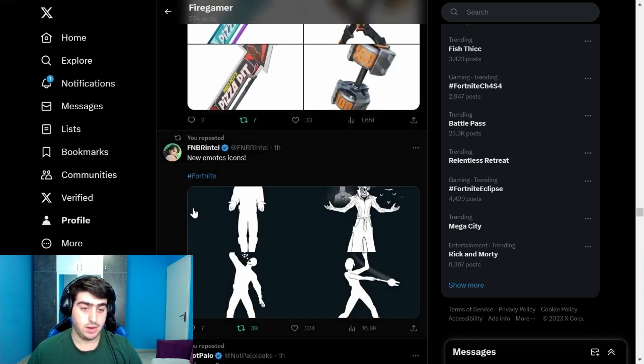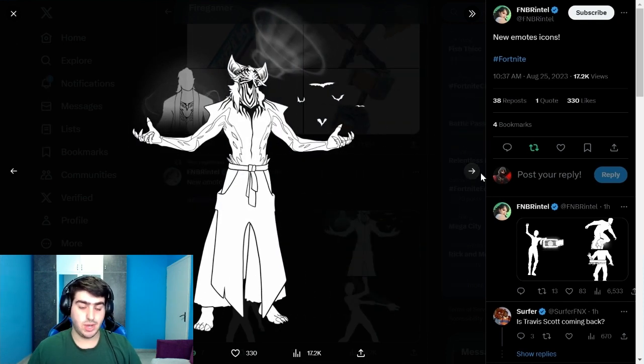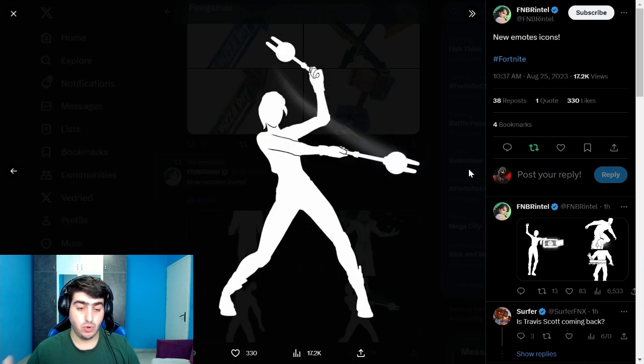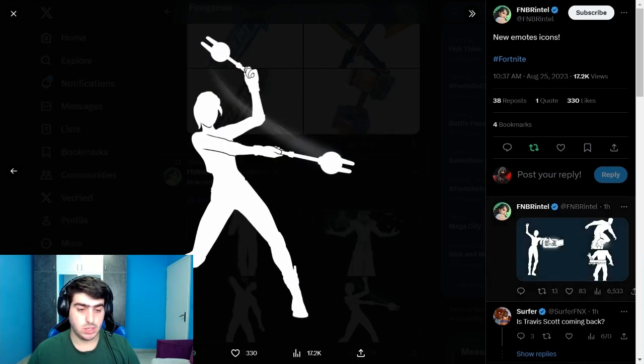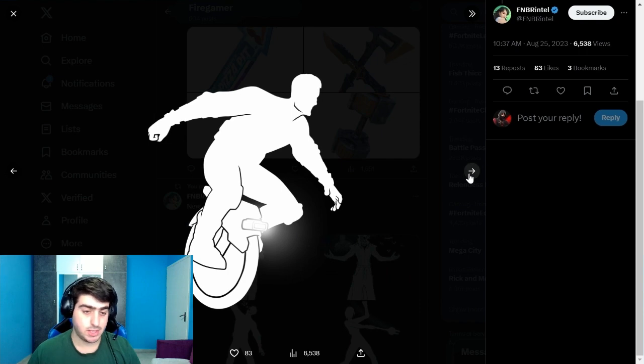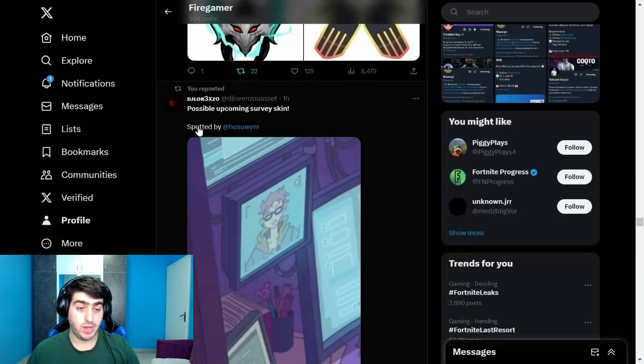We also have new pickaxes and emotes. Credit to FMBR Intel — Kevin Lane's built-in emote is shown, and Cator Thorn's built-in emote looks really cool. There are also two additional new Battle Pass emotes revealed.